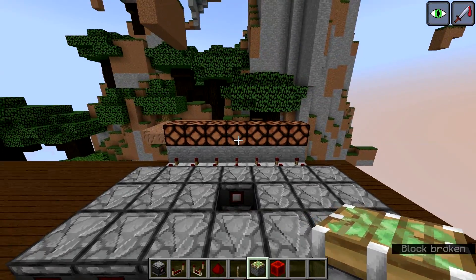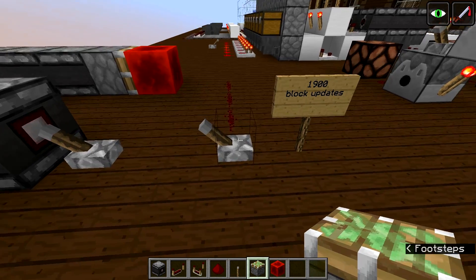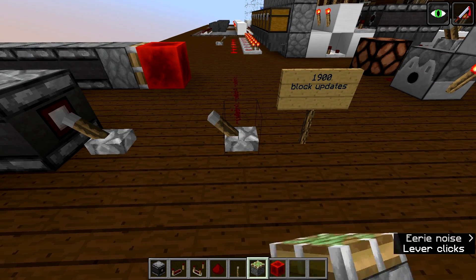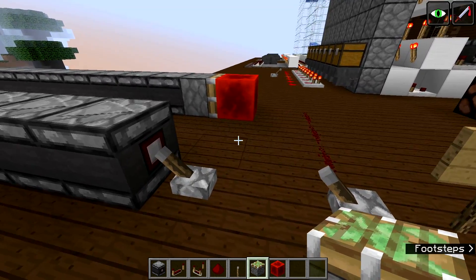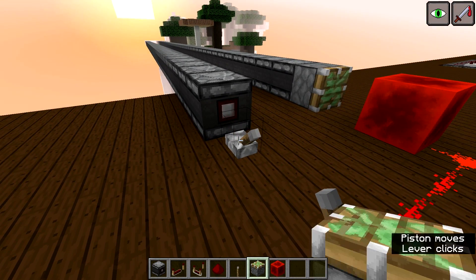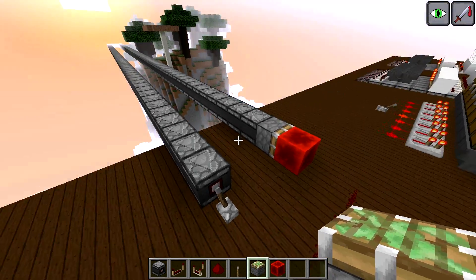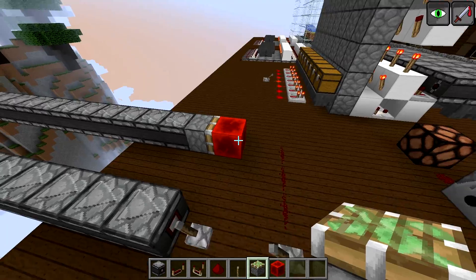In terms of redstone updates, panda4994 showed that a 3-long redstone wire turning on and off causes a total of 1900 block updates, which essentially causes lag. The same 1900 block updates can be used to make a very long signal wire using Observers to transfer a signal, so this is a much more lag-friendly way of transferring signals.